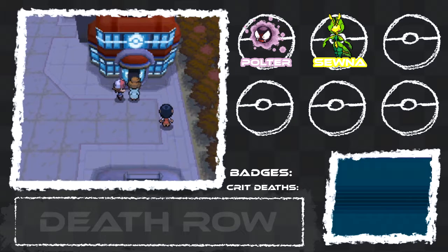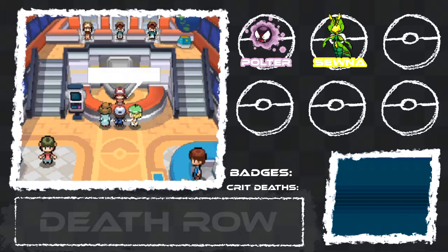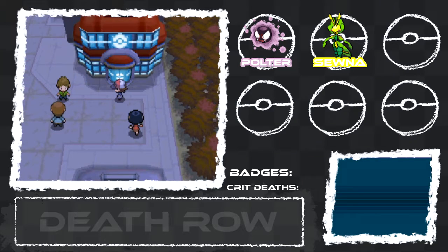I'd like to show you the most important place for a trainer to know. This is actually the first generation of games that put the store inside the Pokemon Center — really convenient. I'm going to buy 10 Pokeballs and 4 potions. Sounds like something's going on in the plaza — let's have a little look-see.